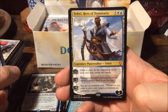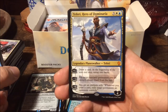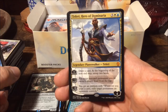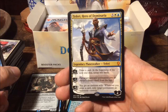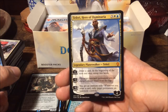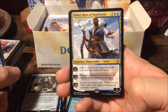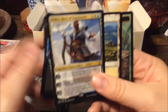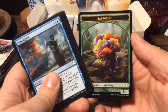And Teferi Hero of Dominaria — that's a pretty nice card. For five mana we get a four-loyalty planeswalker. Plus one: draw a card and at the beginning of the next end step untap two lands. Minus three: put target non-land permanent into its owner's library third from the top. Minus eight: you get an emblem — whenever you draw a card, exile target permanent an opponent controls. That is just sick.